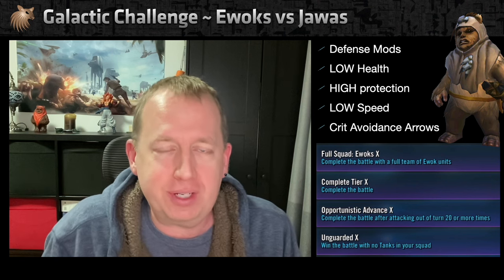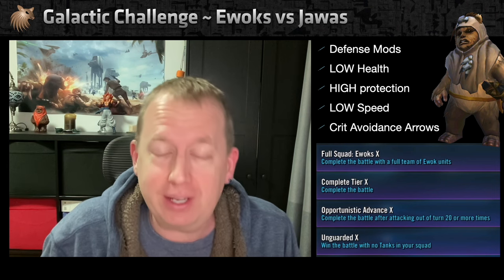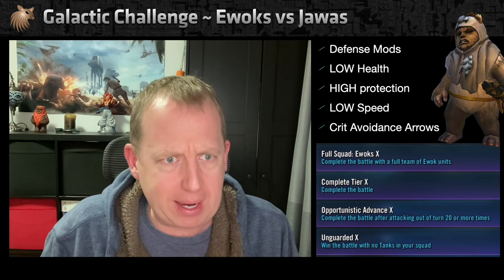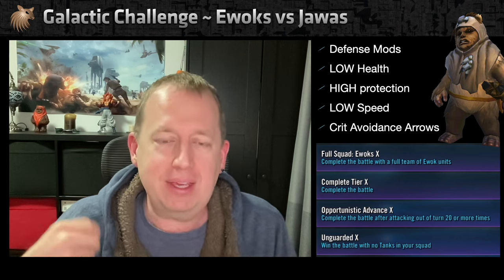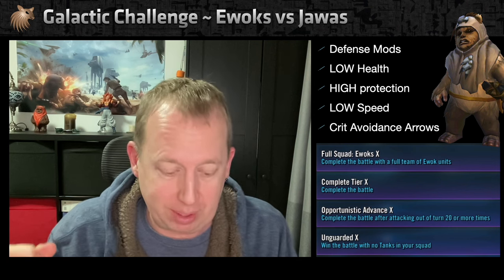I'm going to show you a couple of battles here: a solo with Paploo, and a full squad with Paploo lead — yes, I know he does not have a leadership ability, but he does not care, he's your leader for this event. I'll also show you battles for the Opportunistic Advance feat, which requires attacking out of turn 20 times, and the Unguarded feat — win without a tank, because Paploo is a tank.